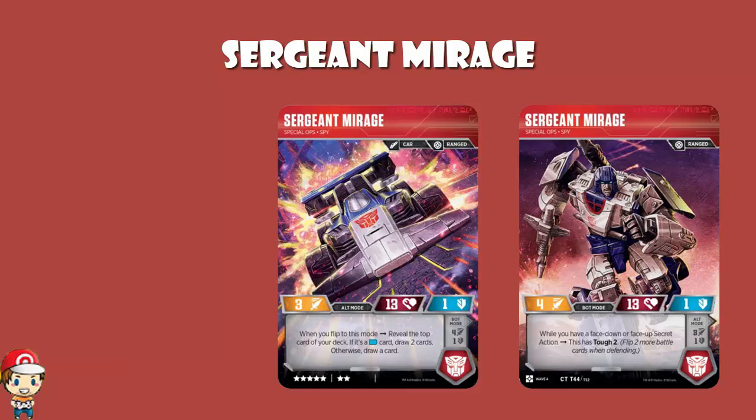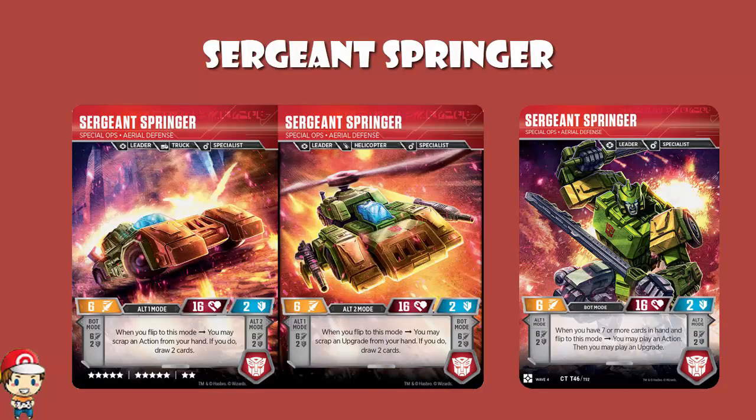And finally, Sergeant Springer — in bot mode, got a very lovely skill whereby if you've got seven or more cards in hand and you flip into bot mode, you may play an action and an upgrade. If you've got exactly seven cards in hand, the ability triggers, you play an action, now you've got six cards in hand — do you still get to play an upgrade? The answer is yes. When you flip into bot mode, you check 'do I have seven cards in hand?' If the answer is yes, the ability fires. You don't recheck halfway through the ability.